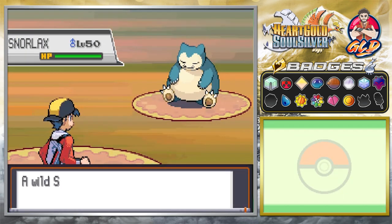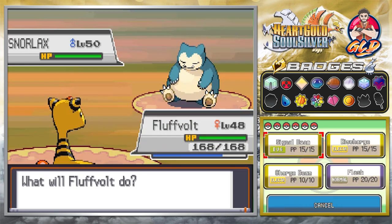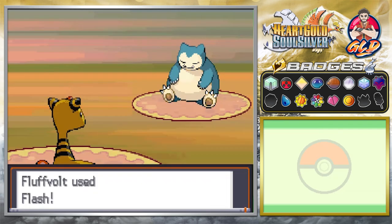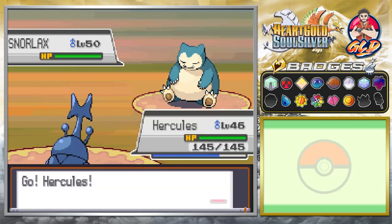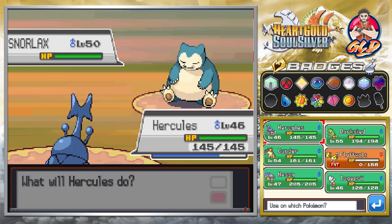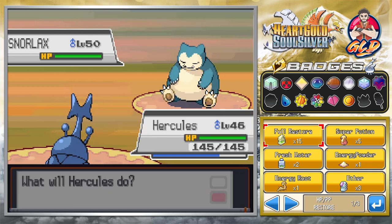Okay, here it is — we're taking on a level 50 Snorlax. This Pokemon is an asset to have. We're going to Flash it so it doesn't hurt us, but wow, it just beat the tar out of us. Okay, let's go with Hercules and revive our Pokemon because we do need Fluffful for this — let's use a Full Restore.